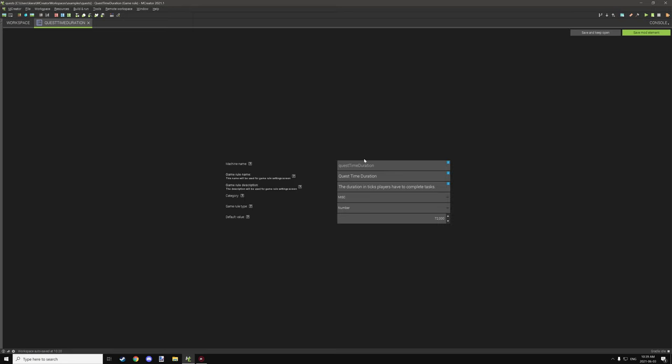For the game rule, we have all the settings here. I have the default time set up through the game rule itself, so the default value for the game rule is what your timer will be. It's set later when the game starts through the actual game rules. I have it under a number, under the miscellaneous category, and set the value to one hour — the 72,000 tick mark.